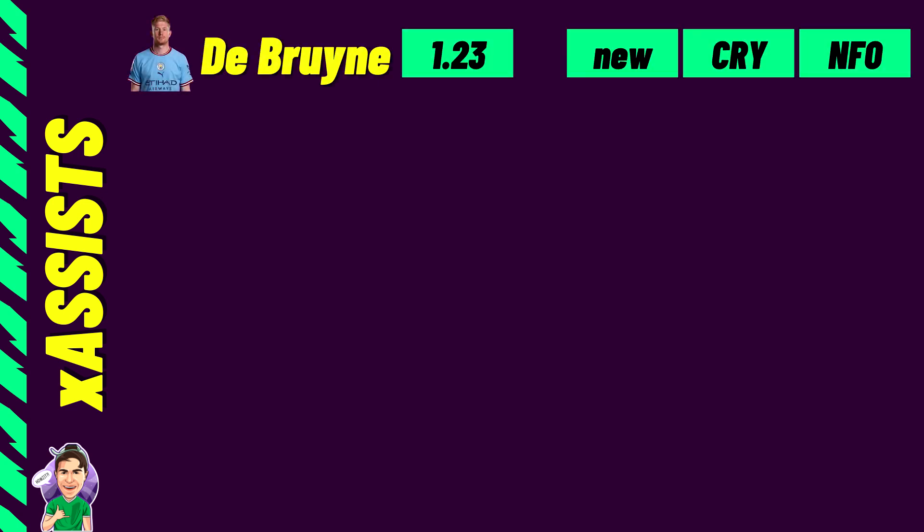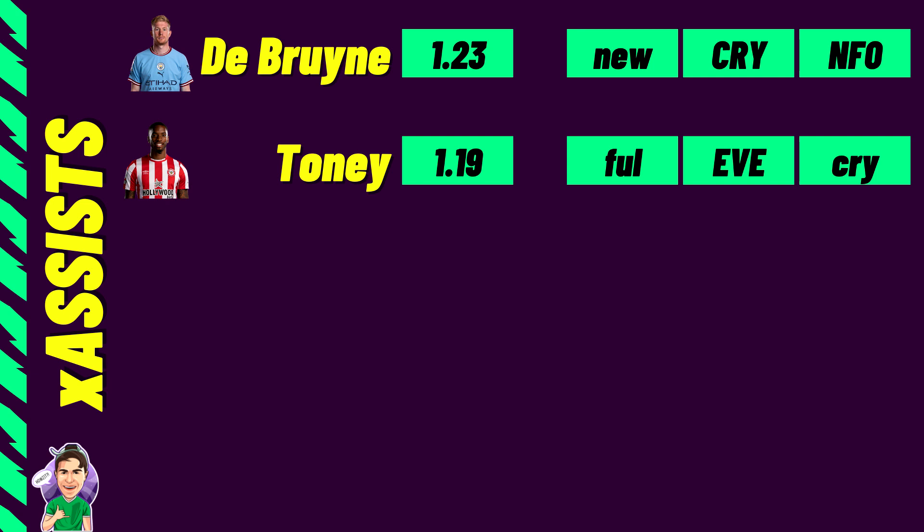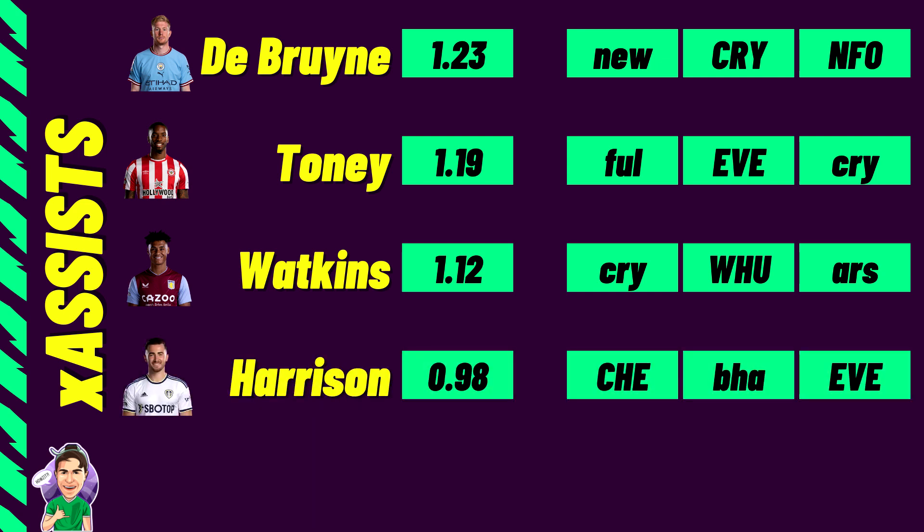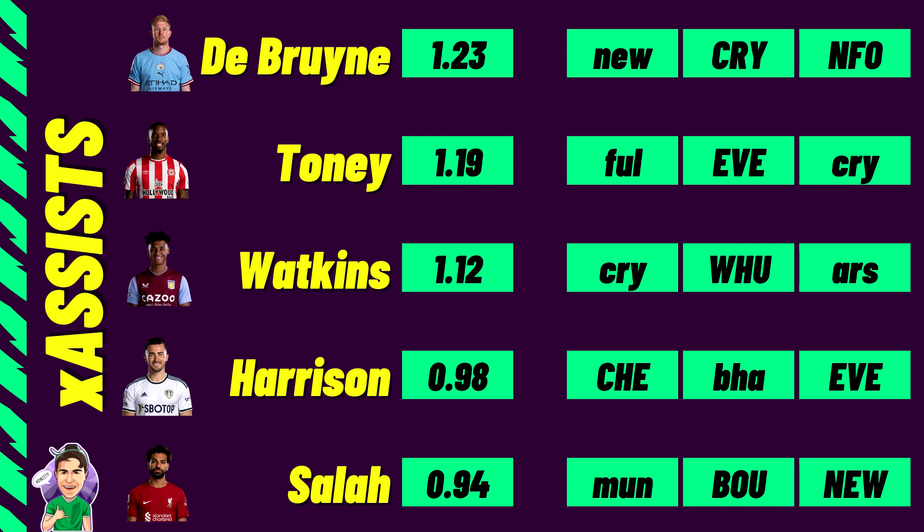Now covering XA — expected assists. Kevin De Bruyne leads with 1.23 XA after a massive game week 2, making him a great premium differential for Man City. Ivan Toni follows with 1.19 XA — surprisingly high for a striker — and Brentford's great fixtures make him interesting. Ollie Watkins comes in with 1.12 but I'd avoid him with tough fixtures ahead. Harrison has 0.98 XA but is also wait-and-see given Chelsea and Brighton coming up. Mo Salah rounds out the top five at 0.94 XA — boosted heavily by his performance against Crystal Palace with around six to eight key passes.